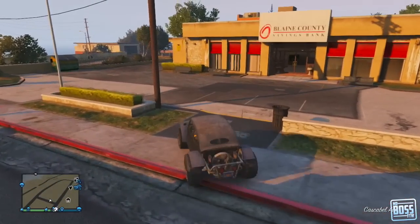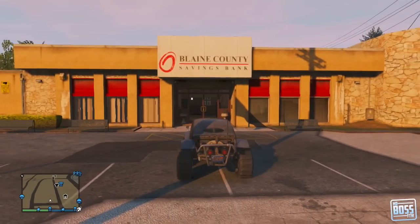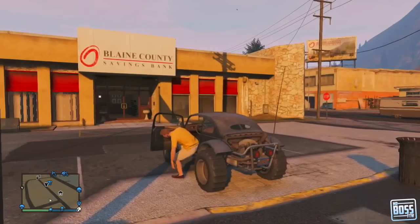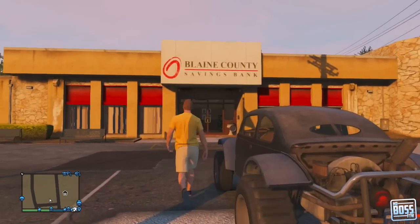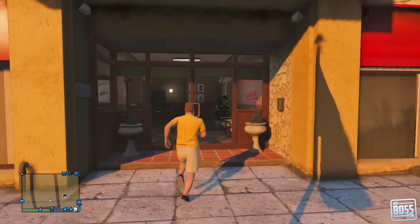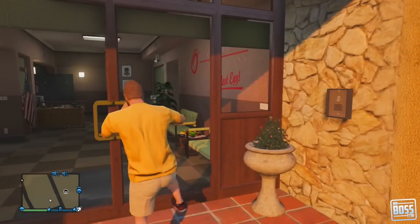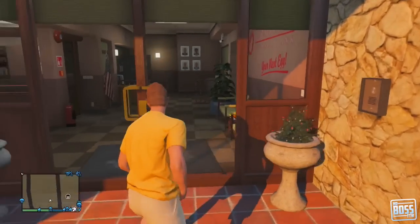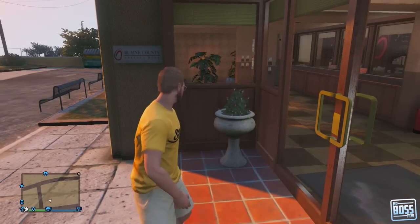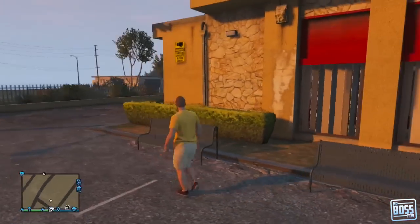This one is the Blaine County Savings Bank, located in Palito Bay. You actually do a heist in this same bank in the campaign. A little thing that's different is you can't actually go into this bank, but you can see it has a lot of great detail on the building, similar to single-player. The building is illuminated and there seems to be a bunch of detail inside the store.